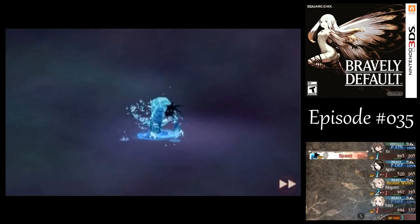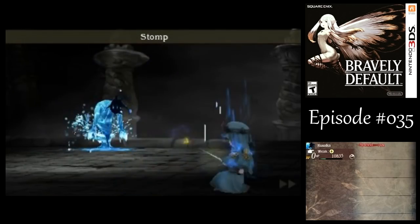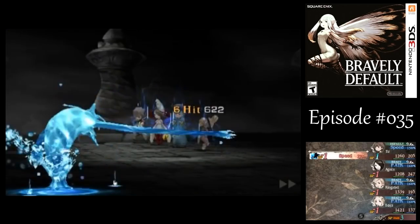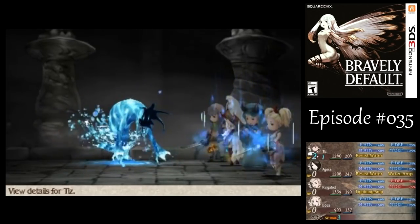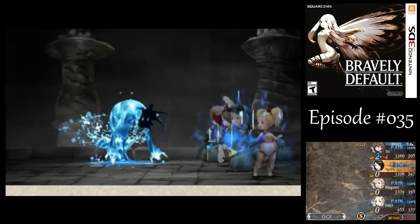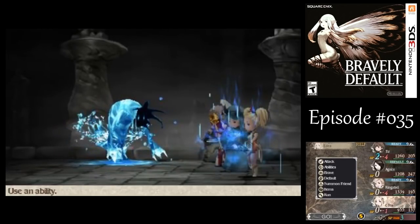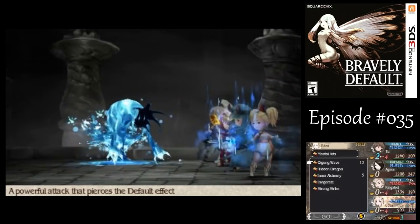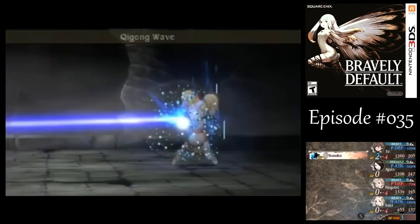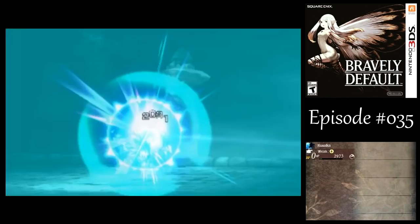Hopefully Tiz's haste still holds up after this round. If it doesn't, we won't be in real trouble but it would be annoying. Speed War is off — oh well. I can still get in two Godspeed Strikes, and that'll be more than enough. And then if I get a whole bunch of Stomps in there, I don't even need Special moves to finish this guy off. Probably won't even need both Godspeed Strikes.